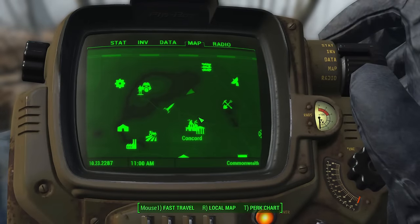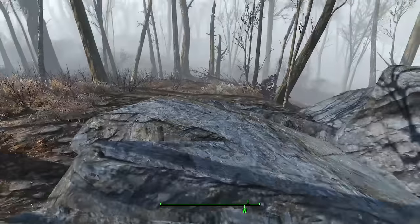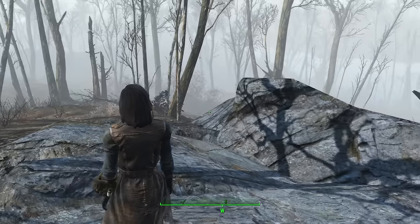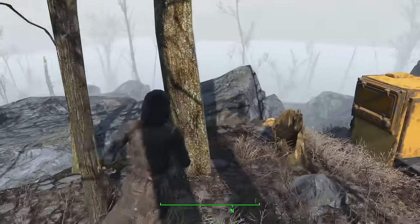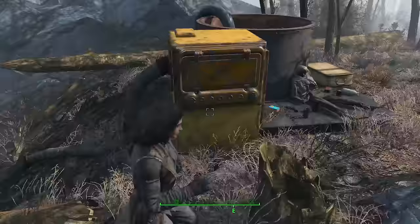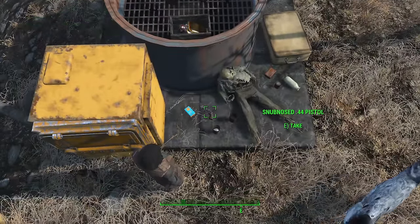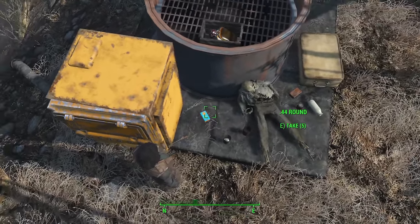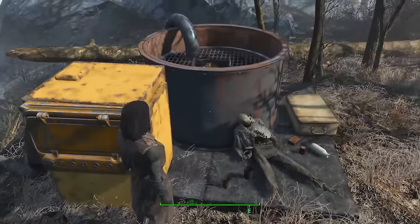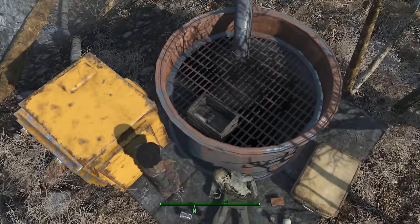The first of the early game weapons is the .44 pistol, which you'll find east of Sanctuary, across that lake. You go up this hill and you'll see a rock area and this weird vacuum tube thing. There's something at the bottom where you can open it and find some caps. The .44 is just laying on the ground with some .44 rounds right next to it. There's also some Radaway and Radex in there if you need it.